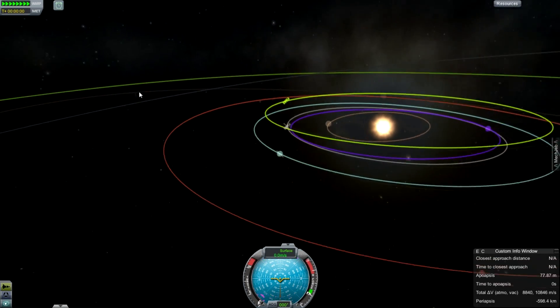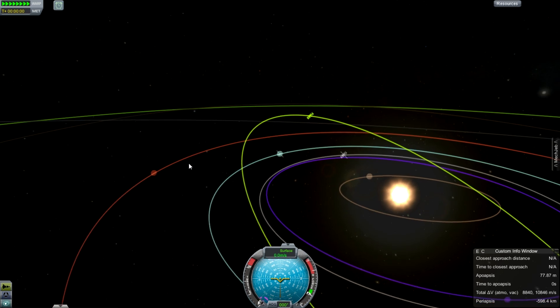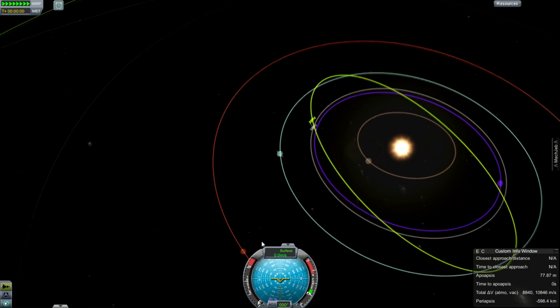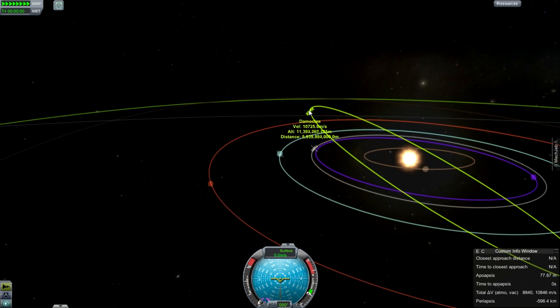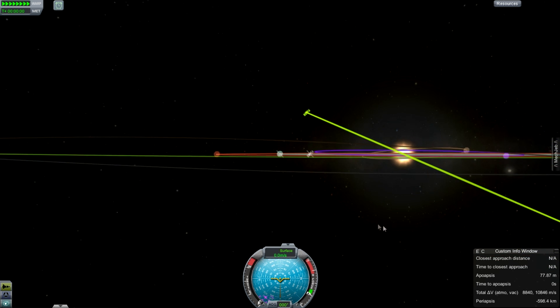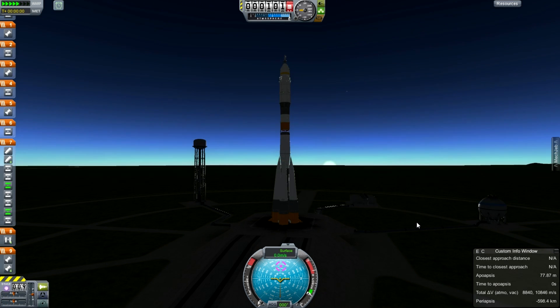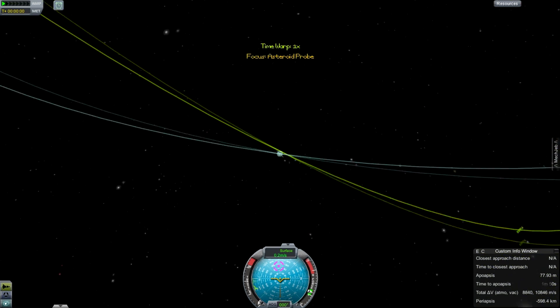Hello, it's Scott Manley here with Episode 3 of Kerbal Asteroid Defense. In Episode 1, we put a space telescope up near EVE — a clone of the Sentinel mission by the B612 Foundation to find asteroids that could hit the Earth. In Episode 2, we added such an asteroid using save file editing. It will hit the planet in about 12,000 Kerbal days, or 3,000 Earth days.